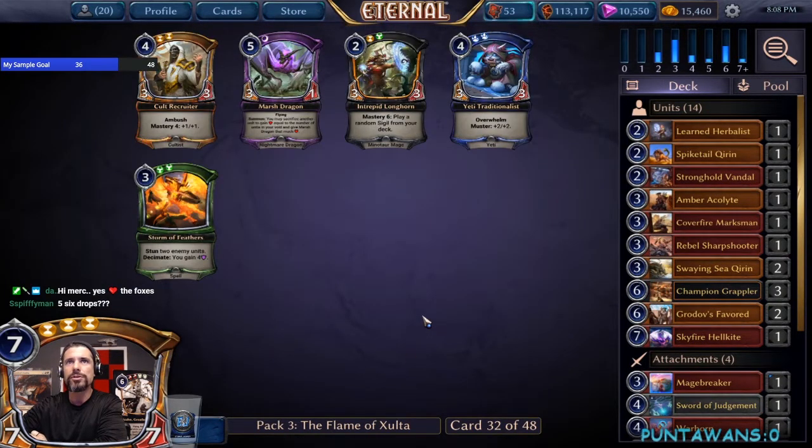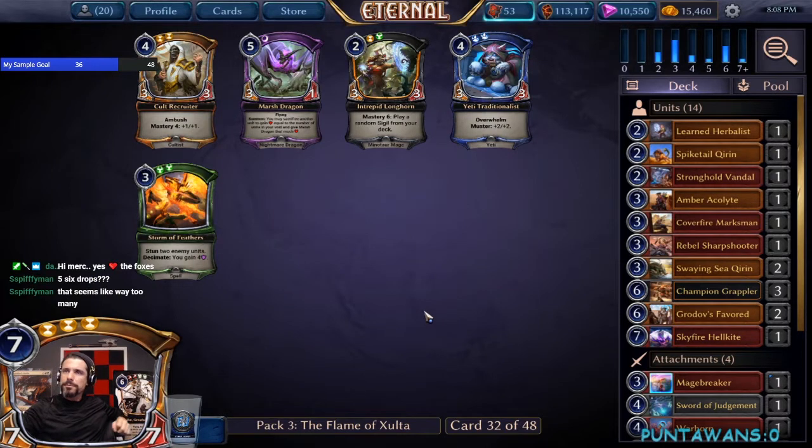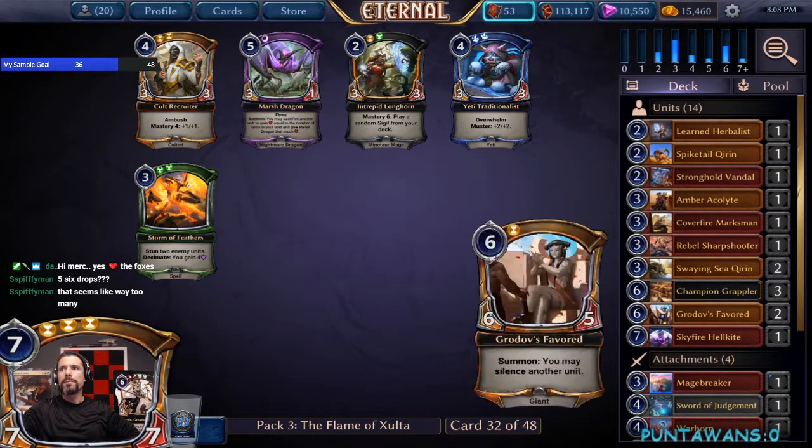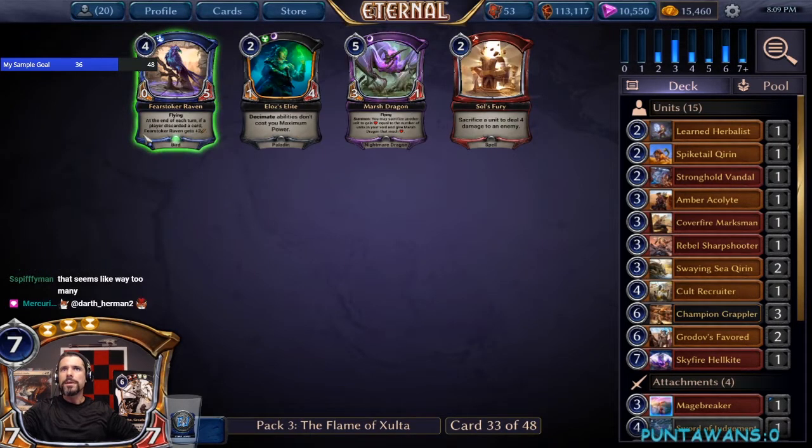We didn't see a lot of Justice in pack one so I'm not going to take Longhair here. We'll just stick to the tried and true — pick up the Cult Recruiter since we don't have a four-drop and it helps round out the curve. Take the Soul Fear here — there's a little extra removal.